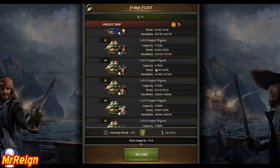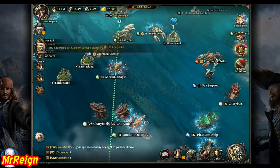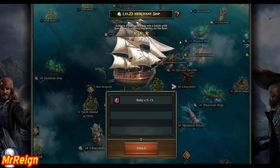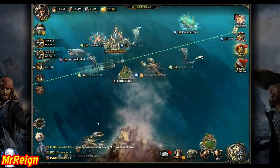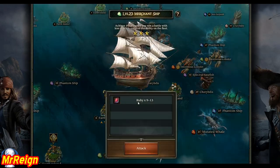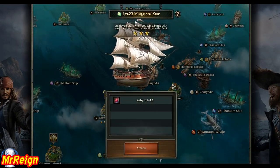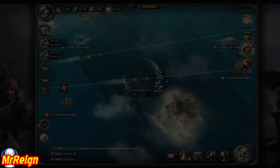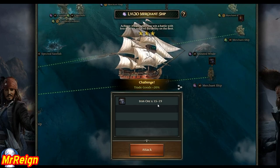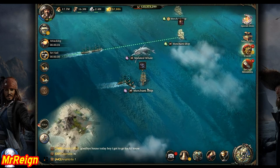For the sake of the video, I'll send my weakest ship and see if I can get less than three stars, or even two stars. For this level 23 ship the range is between 9 and 13. This next one I sent three ships, so I'm definitely going to get three stars. To achieve three stars it tells you here that you need less than one percent reduced durability — which is basically your ship health. I'm about to hit a level 30 merchant ship with only two ships; you can get between 15 and 19.